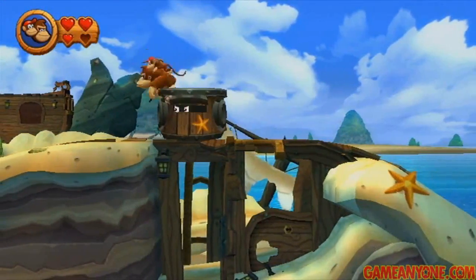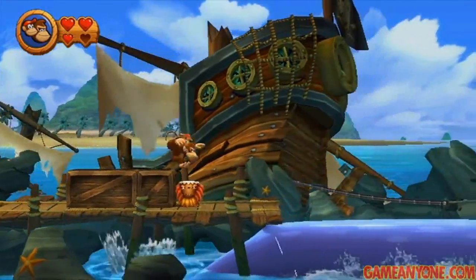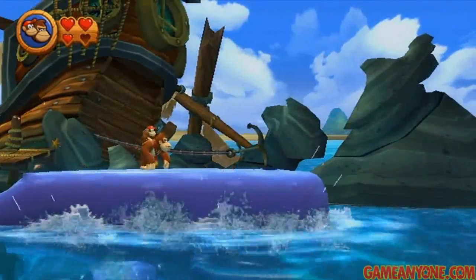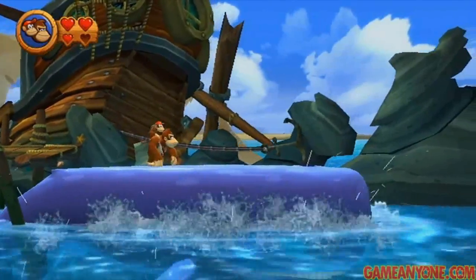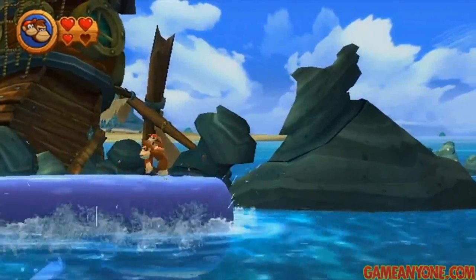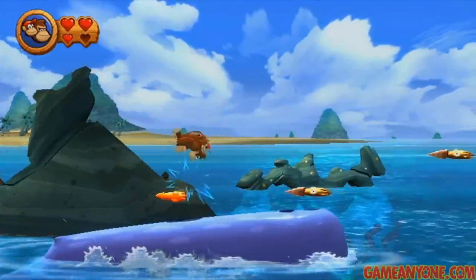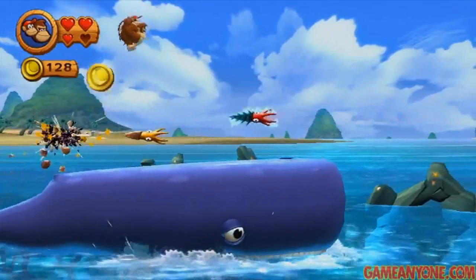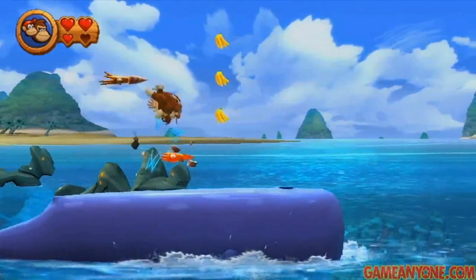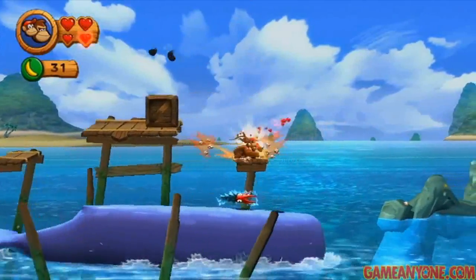Here's where the blowhole thing is going to come into play — the whale from the very first stage is actually making his return here. He's kind of stuck by this anchor and trying to get free, so I say we help the big guy out — he gave us some bananas before. We free him and then he's going to take us for a little ride. And here's that music track I was talking about — this is actually a remixed version of the underwater theme from the original Donkey Kong Country. You heard it whenever you were doing swimming levels.